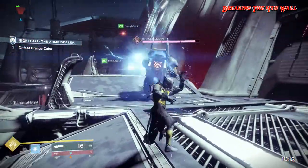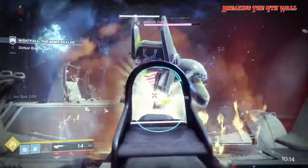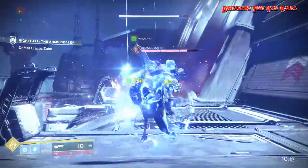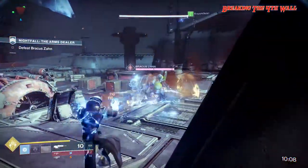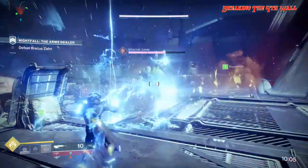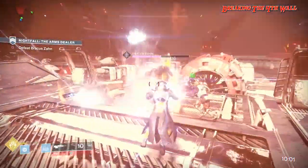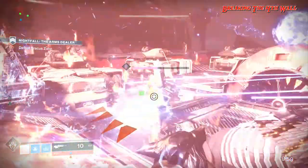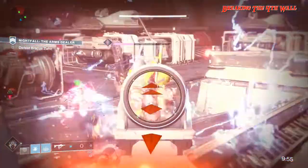On other news, Destiny Item Manager — or DIM as some people know it — puts the Mida Mini Tool at a 3.9 on their rating scale. So it's not a bad rating. I'm assuming the scale goes from 1.0, which is terrible, to 5.0, which would be top tier. If you'd like to check out all the other weapons you own and see their ratings on DIM, you can go to destinyitemmanager.com or download the Chrome extension.